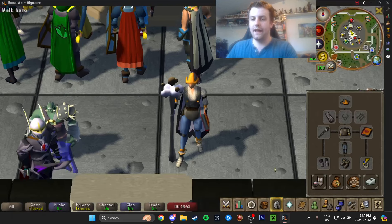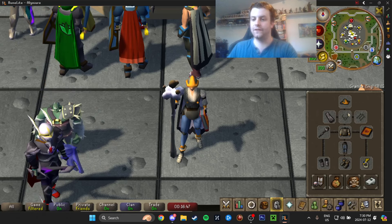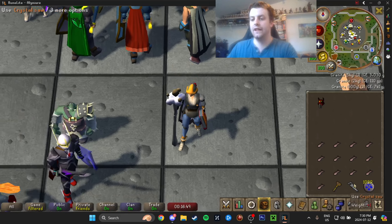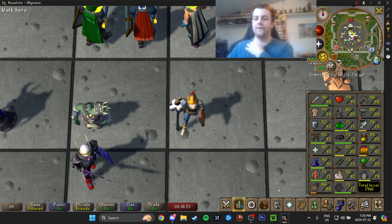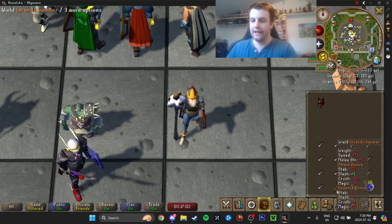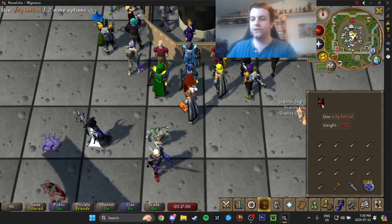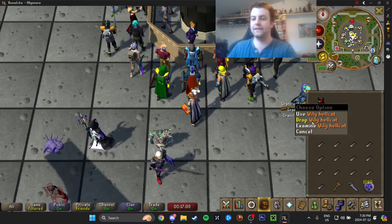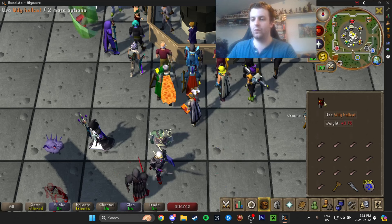For the guide today, the gear equipped honestly does not matter at all. The crystal saw is very important because it's going to give a plus 3 invisible boost. My construction is 89 right now. I also have a hammer, and you'll also need a Wily Hellcat. It has to be Wily — just look up on the OSRS wiki if you don't know how to get one.